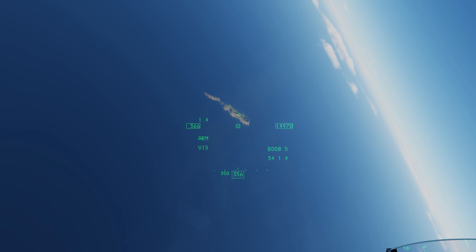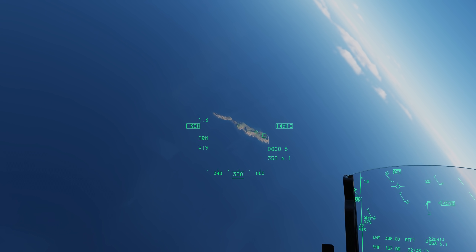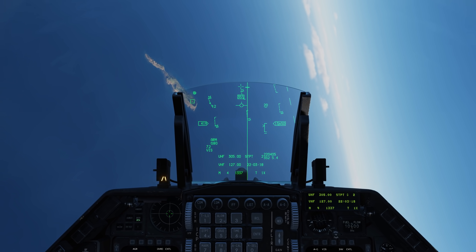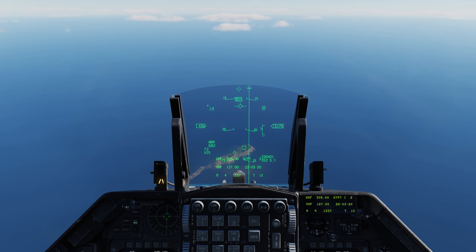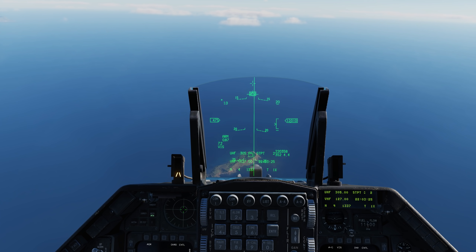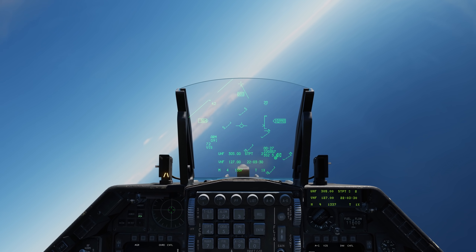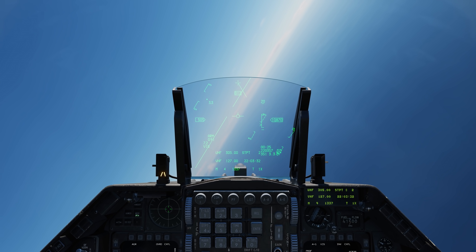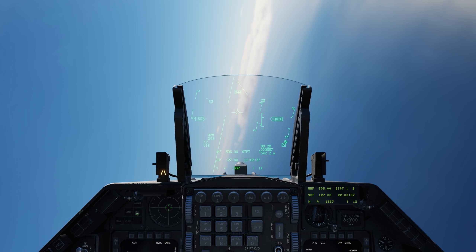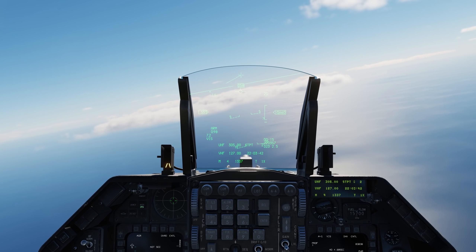So I'll place it where I want — about there — then designate with TMS forward, and modify it using the slew switch a little bit. Again, just a standard JDAM attack: line up my velocity vector with the ASL, I'm in range, and weapon away. When we add the detoss mode early next year, we'll also be able to do this through that bombing mode as well.